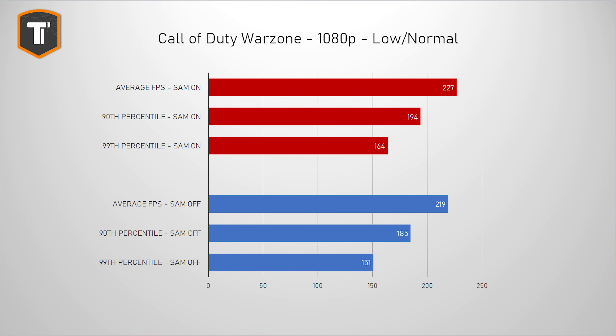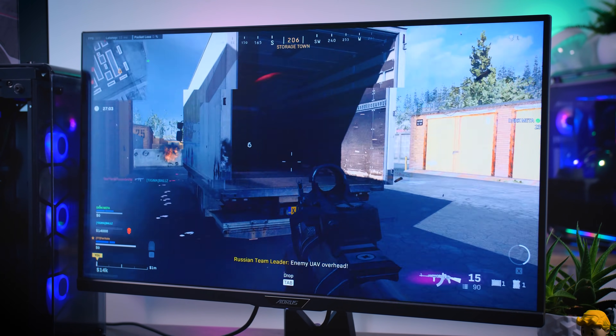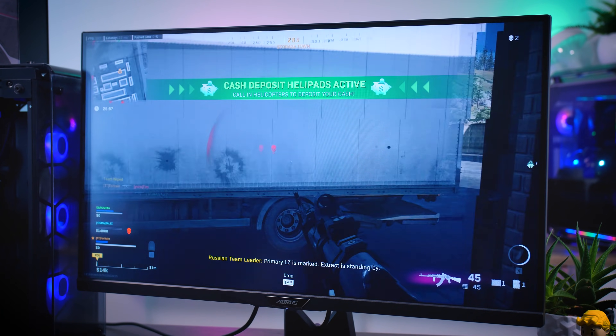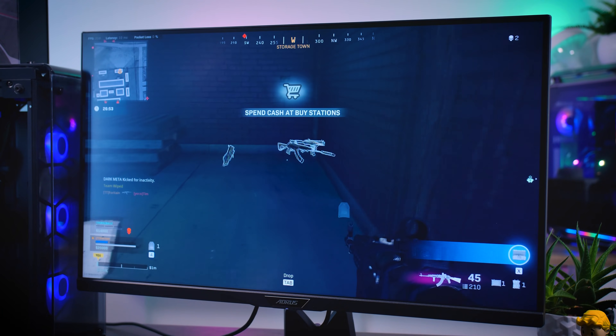Call of Duty Warzone showed a really interesting result. Focusing on 1080p since it's a competitive title: average frame rates went up by a tiny bit, but the 1st and 99th percentile results went up significantly. You probably won't notice a difference on a high-end system like this one since frame rates are already so high, but if you turn on SAM on a lower-end system you might see some noticeable differences.